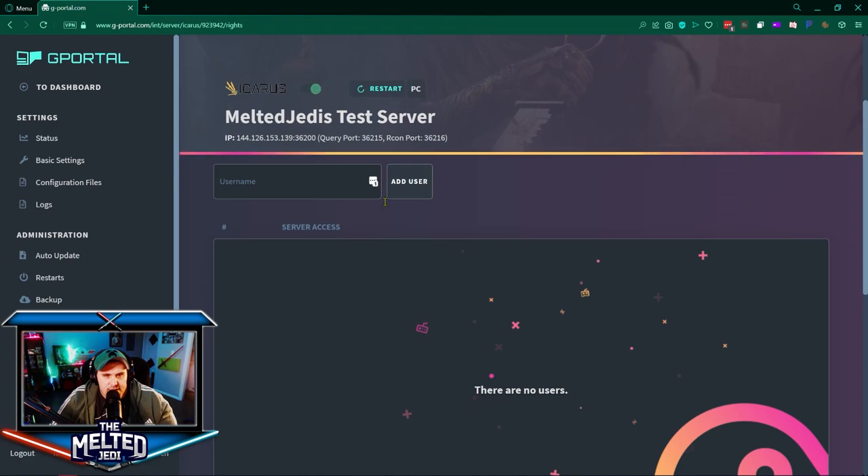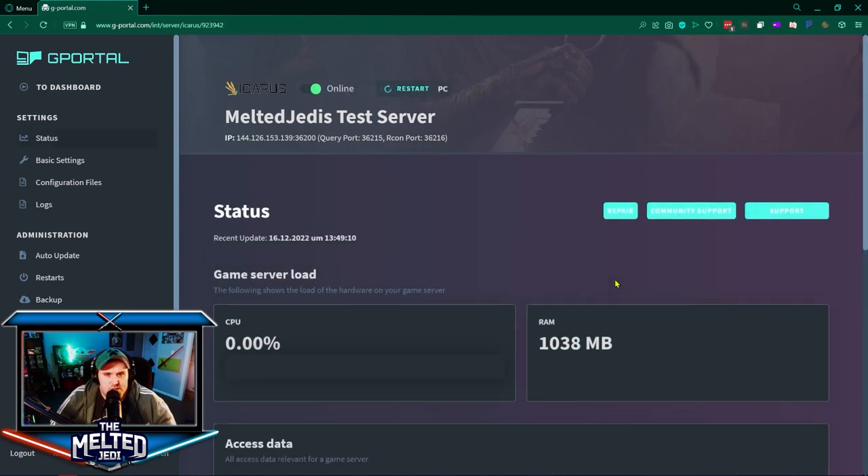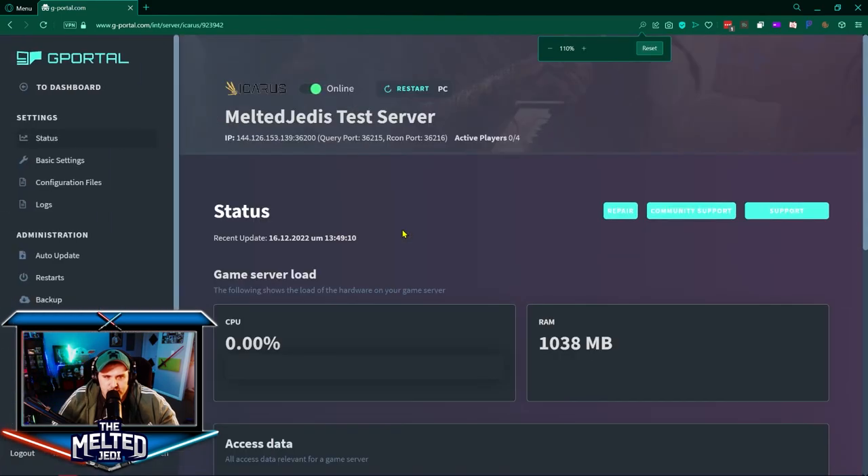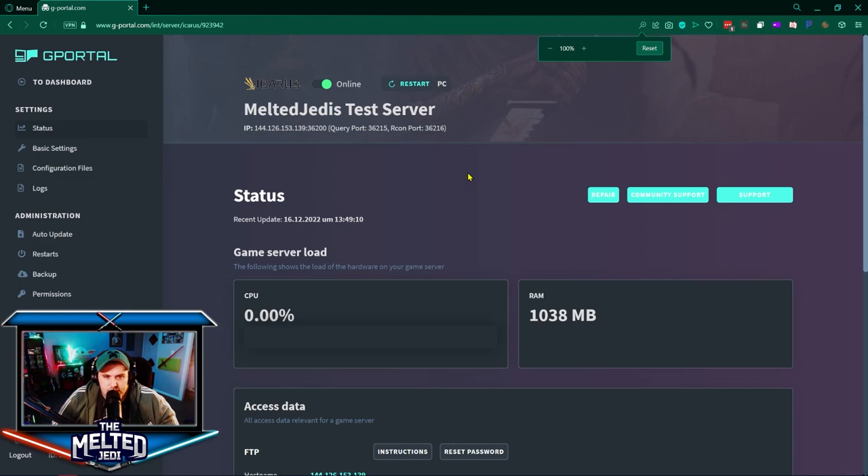Now we're going to go ahead and enable the server and wait for it to start up. Give it a couple of minutes. Once we see 'Active Players: 0 of 4' that means it's pinging the server and it's up and ready. That actually took about two to two and a half minutes to launch and load.